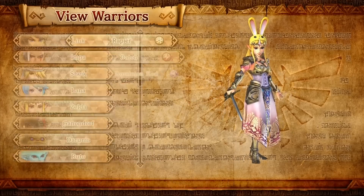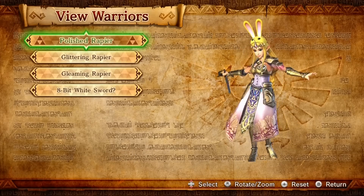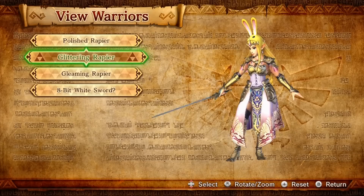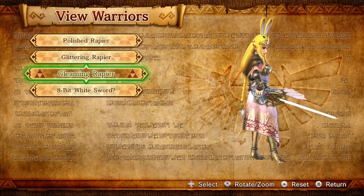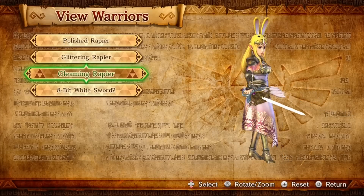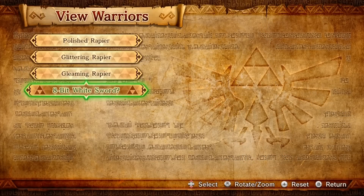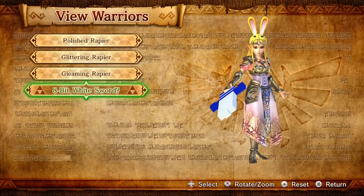Here we have her first weapon, which we used during the story mode — her Rapier. This is her first one, the Polished Rapier. This is the second form, the Glittering Rapier — it's kind of zigzaggy. Her Gleaming Rapier is the strongest one of those. And then her last one is her 8-bit White Sword. So let's go ahead and check out her Rapier skills.